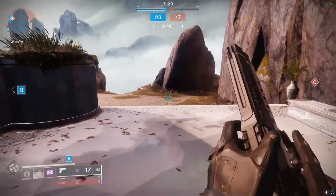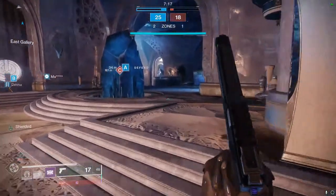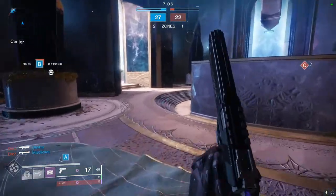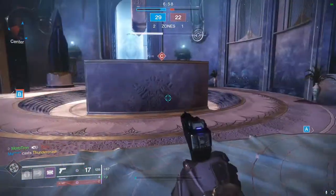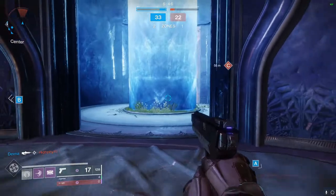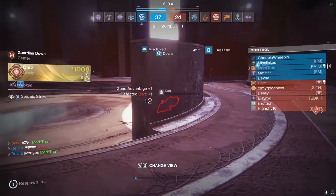Trying to give this sidearm the best chance it possibly can have. I'm going to die to that Claws of the Wolf — nothing I could do there, I don't have the range to go against it. My advice if you want to use this sidearm in the Crucible: don't. If you want to use a different sidearm in Crucible, I would say go with something like a Breach Light, or something that can actually get some range to it. The bullets just didn't hit, and then I ate that shoulder charge — but he died for it, so that's fine.